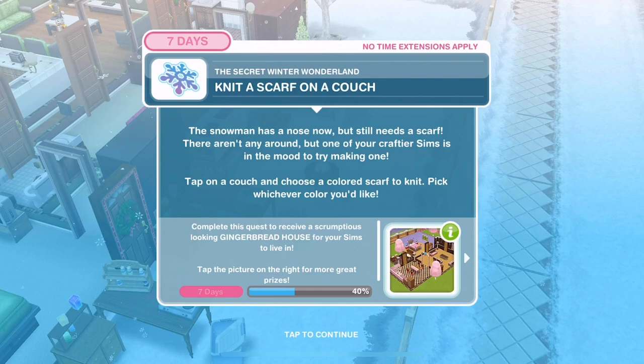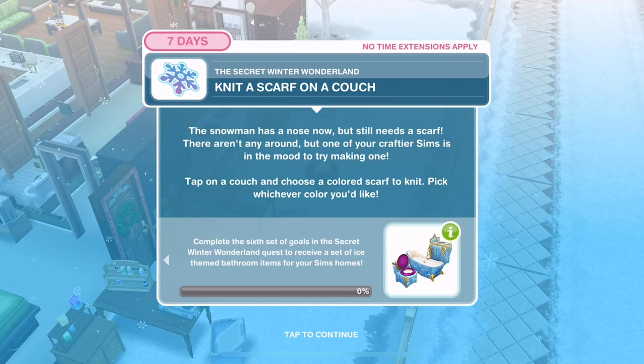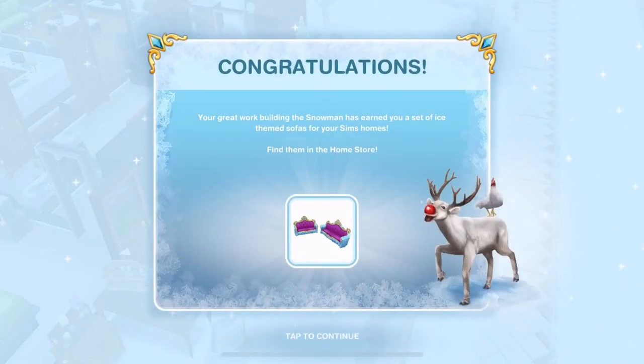Knit a scarf on a couch. The snowman has a nose but still needs a scarf. One of your craftier Sims is in the mood to make one. Tap on a couch and choose a coloured scarf to knit - pick whichever colour you'd like. Congratulations - your great work building the snowman has earned you a set of ice-themed sofas for your Sims' homes!